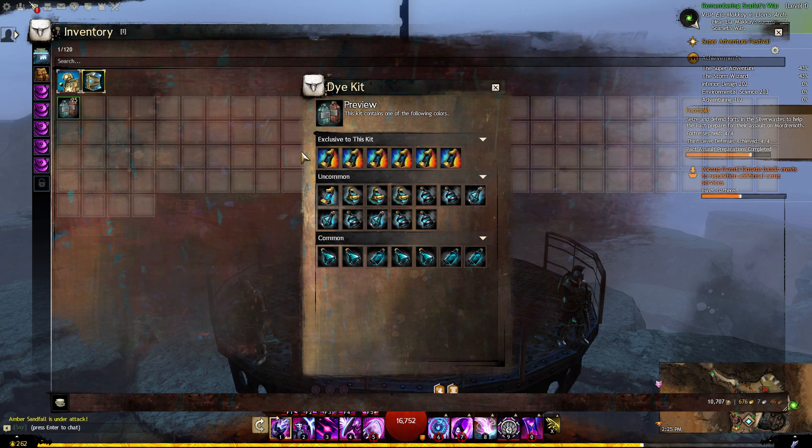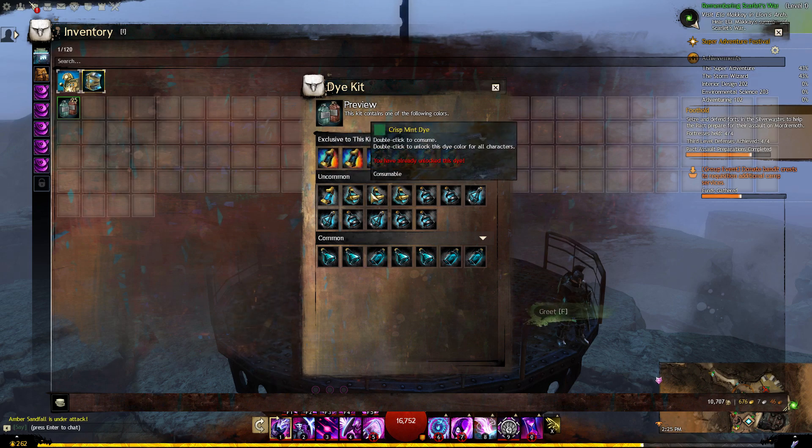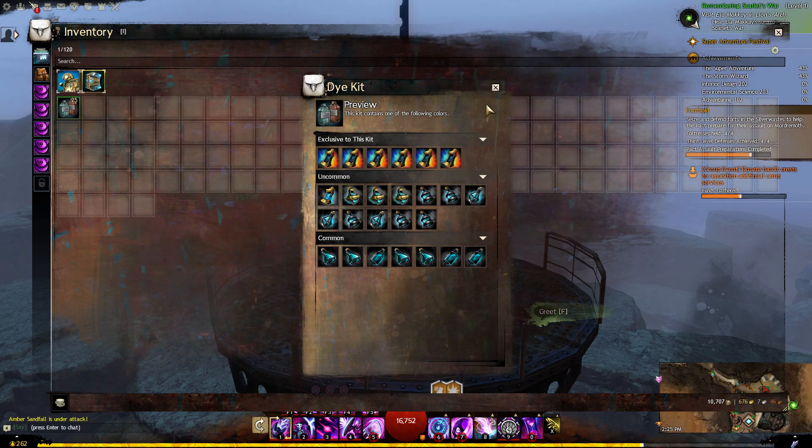I don't remember which one, but I do hope to get at least one. They cost me 2500 gems, so let's see how many exclusive dice I will get from 25 kits.